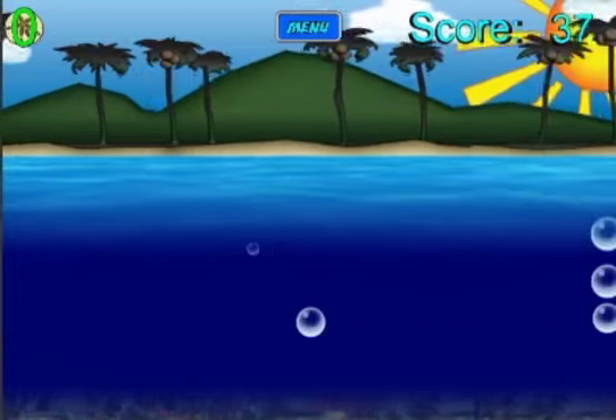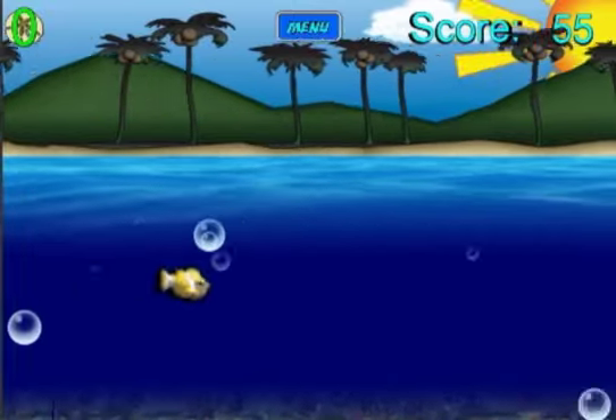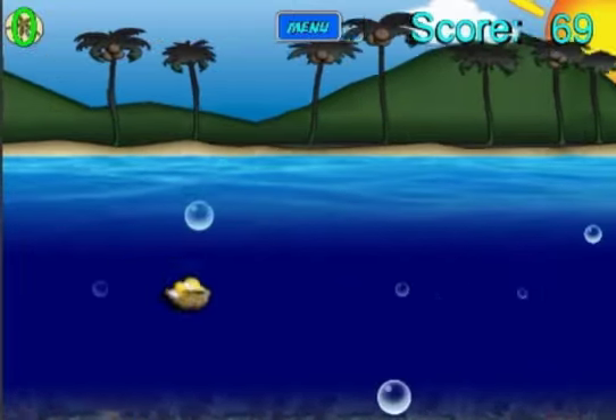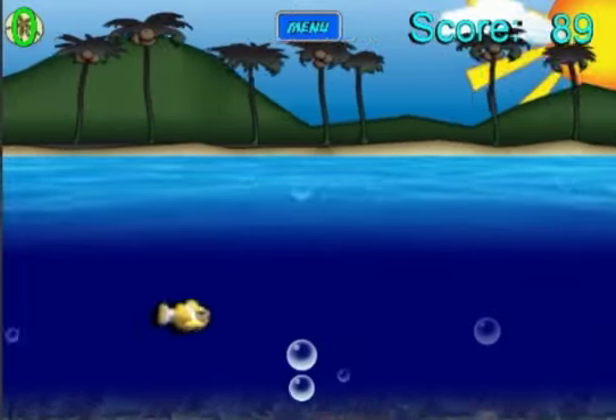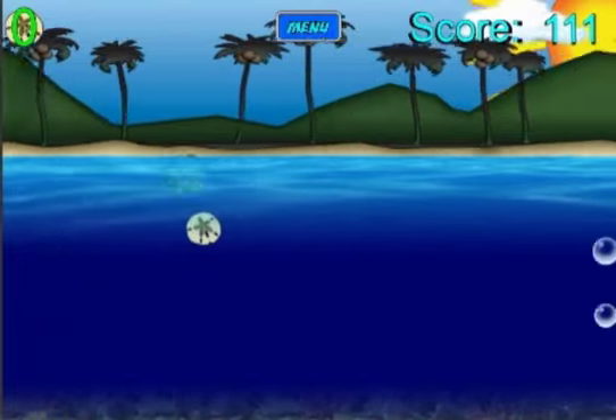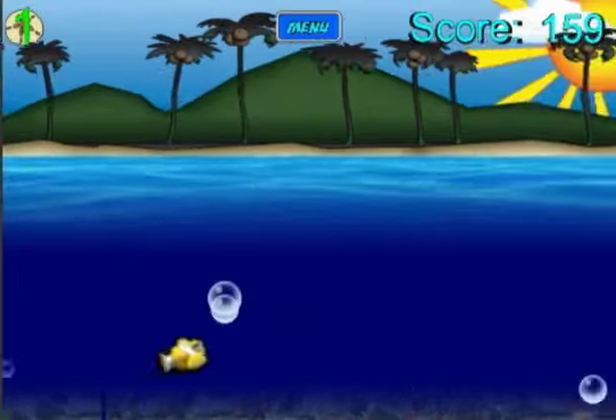So I'm going to go ahead and do a little gameplay video here. You can see that I'm just collecting the bubbles — the bigger the bubbles, the faster it will speed me up. If you jump out of the water by pushing your finger to the top of the screen, you won't be slowed down by the current.